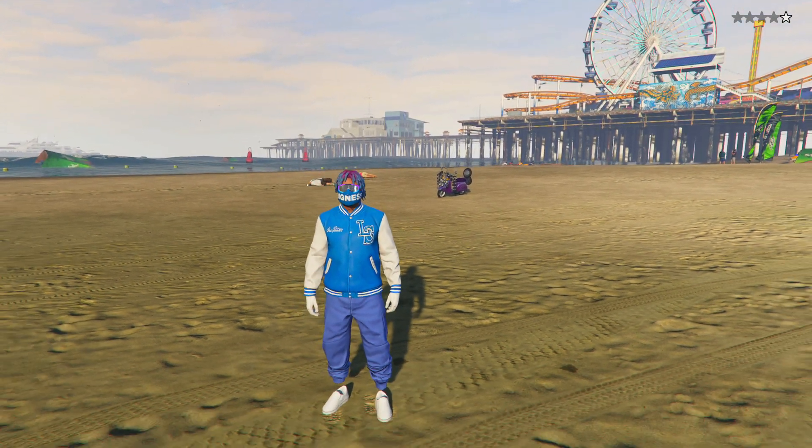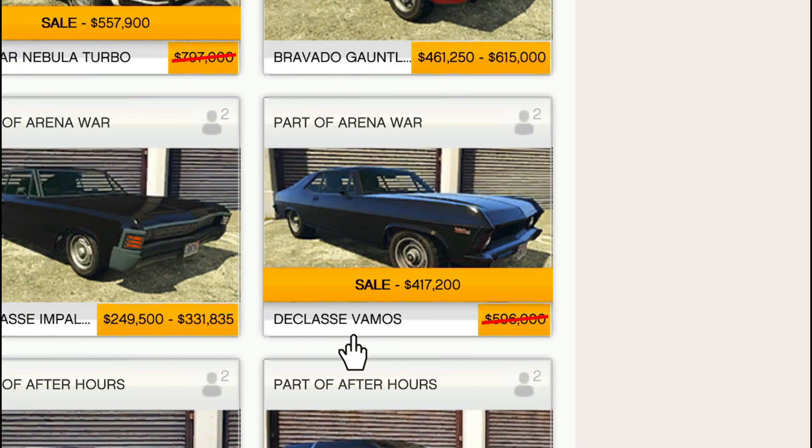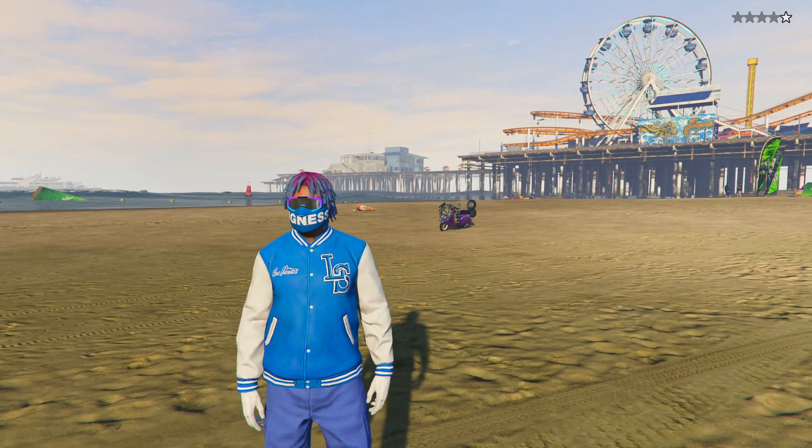For sales on Southern San Andreas we're also going to have four vehicles on sale. Those vehicles are going to be the Brioso 300, the Volker Nebula Turbo, the Declasse Vamos, and the Hot Ring Sabre.